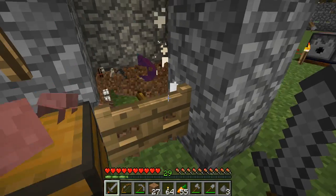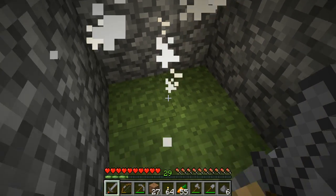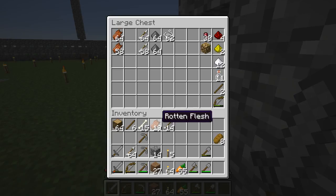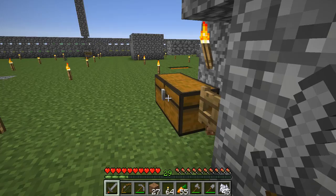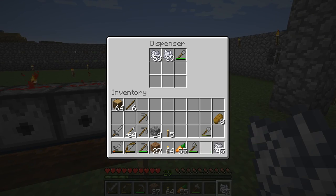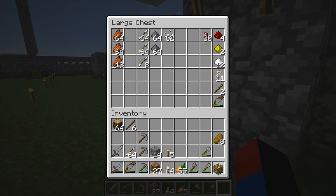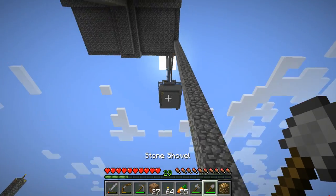Nope, I don't think it dropped anything. We got some gunpowder — some useless stuff that we usually get from witches. Every so often we do get some useful things from witches. I'm going to take that glowstone and place another one right there.